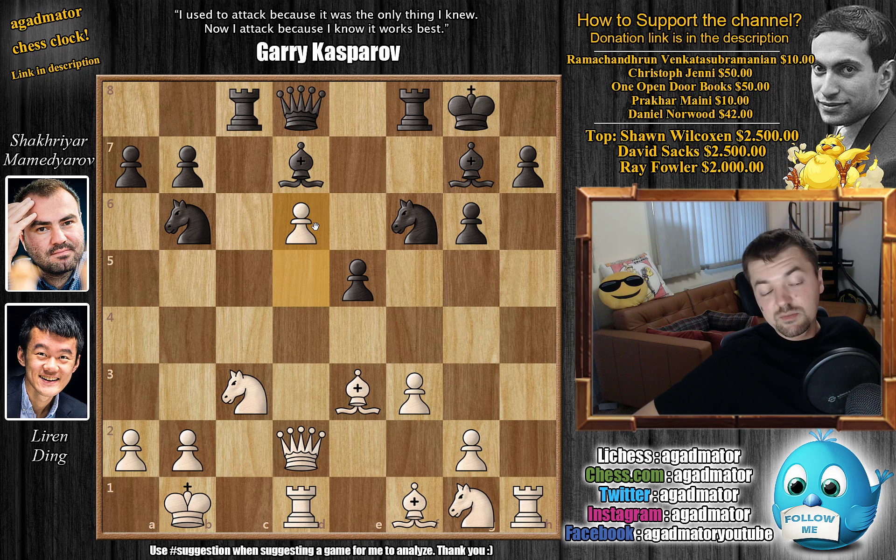You also open up this very important diagonal for your light square bishop — you're planning to get it all the way there, where it will be very useful. There are two games in the database where bishop f5 check was played, but white was able to win both of them, so people pretty much gave up on that idea. The new idea here is e4, and this is exactly what Mamedyarov played. They are both top elite players, so they know their theory.